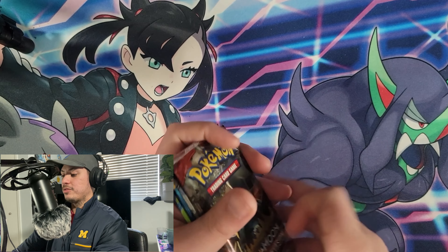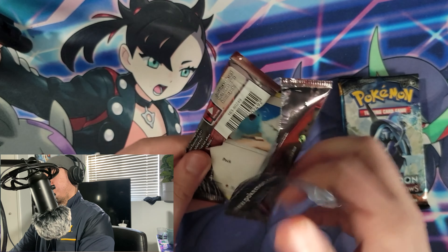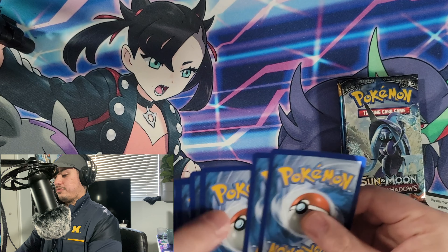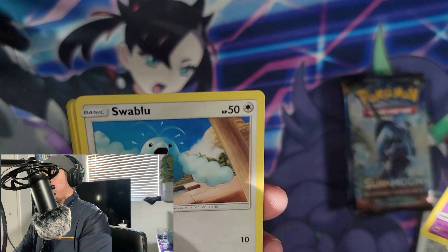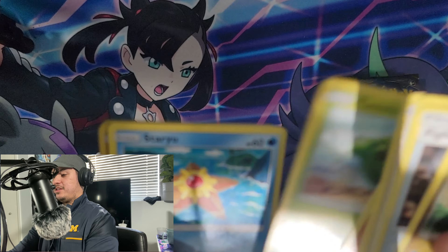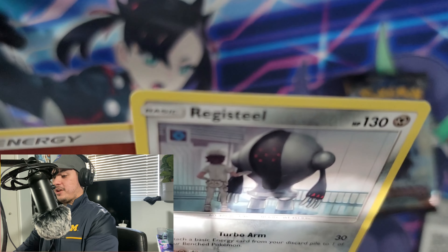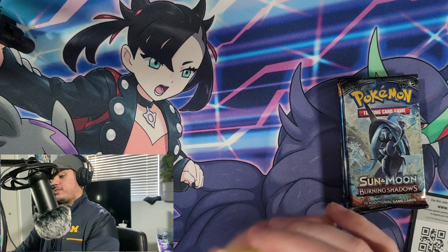First pack — Crimson Invasion. We pulled: Haunter, Swabaloo, Shelmet, Stuffle, Cacnea — a Pokemon that literally has 'acne' in its name — Staryu, Deino, and Registeel as our rare. Not a big deal.